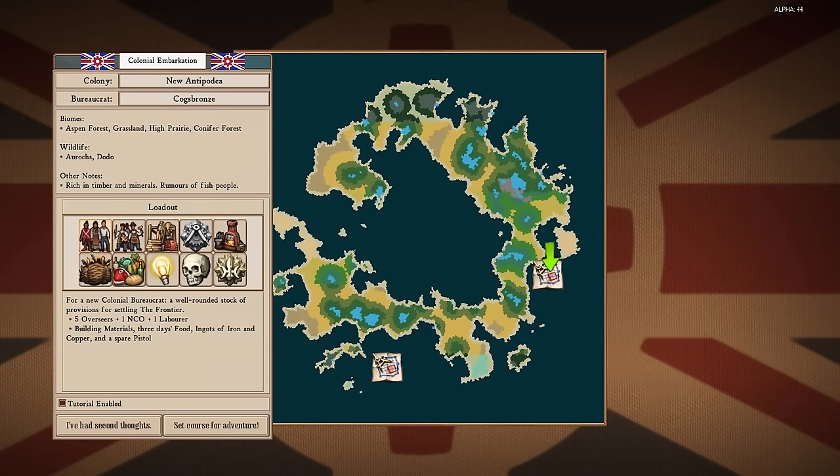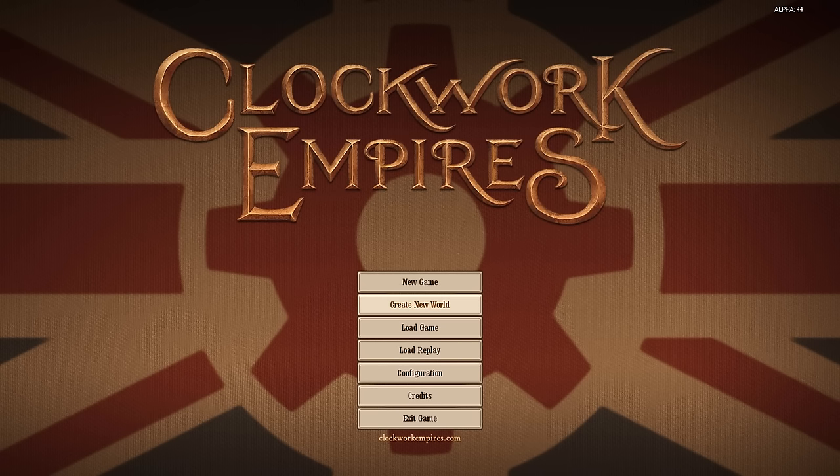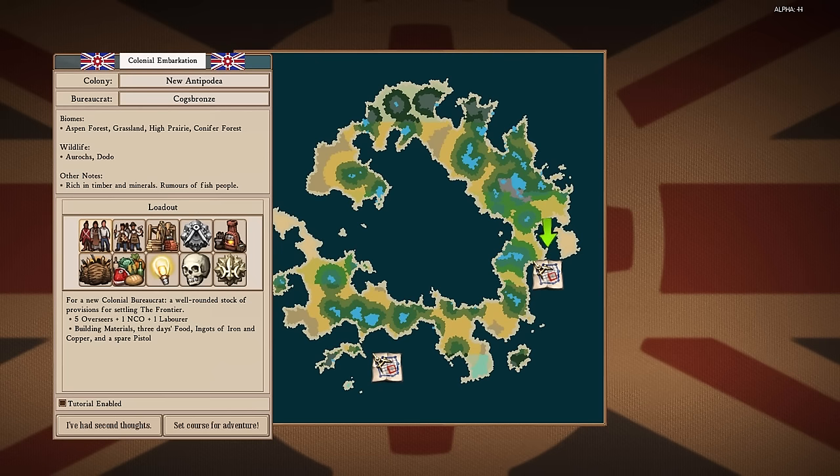It's at a proof of concept stage at the moment. There's a 'create new world' button that procedurally generates a new map, but the map doesn't actually affect the game yet. These two locations — New Antipodia and New Sogwood — are always in those same locations regardless of the map, because terrain generation has not yet been integrated. When it is fully integrated, the devs intend for the characteristics of your starting biome to be determined by your location on the map.